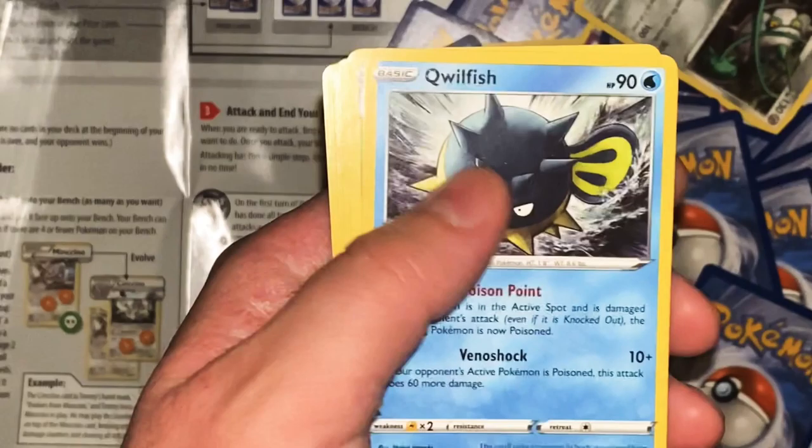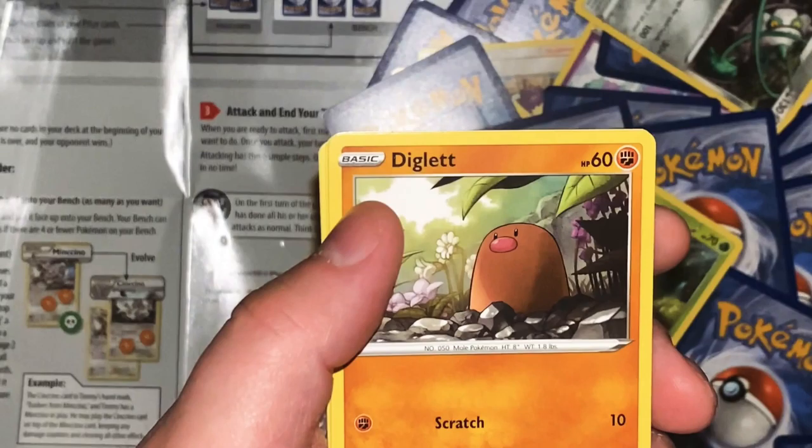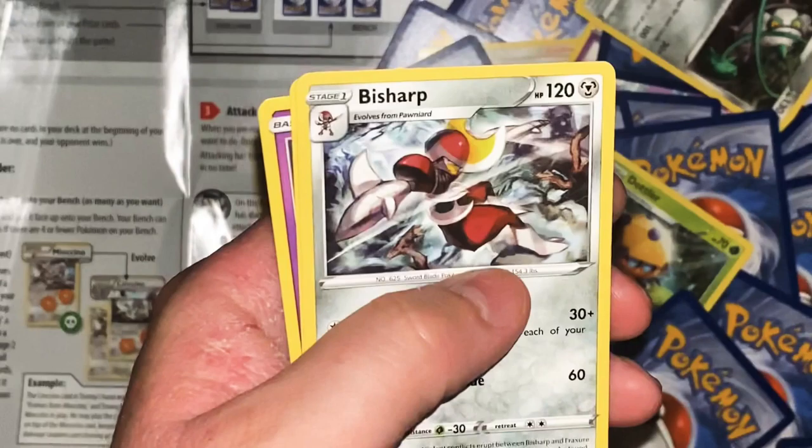Qwilfish - Pokeboy ability: if this Pokemon is in the active spot and takes damage from an opponent's attack, even if it's knocked out, the attacking Pokemon is now poisoned. Venom Shock 10 plus - if your opponent's active Pokemon is poisoned, this does 60 more damage. So it's either pathetic or pretty strong.